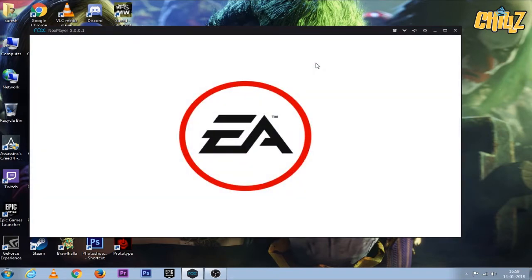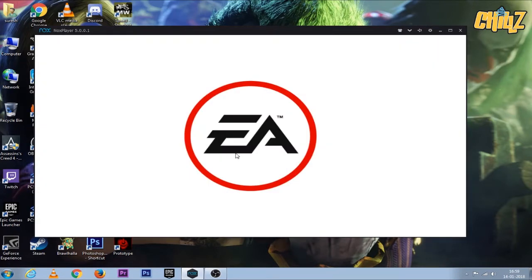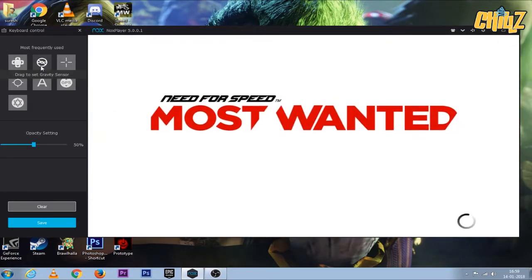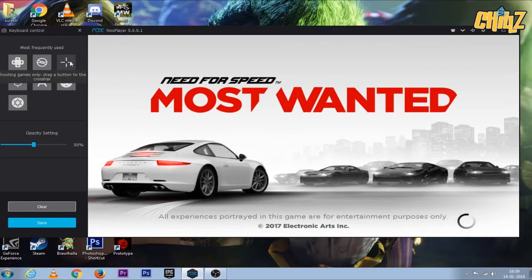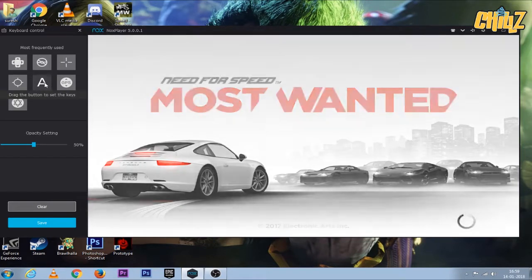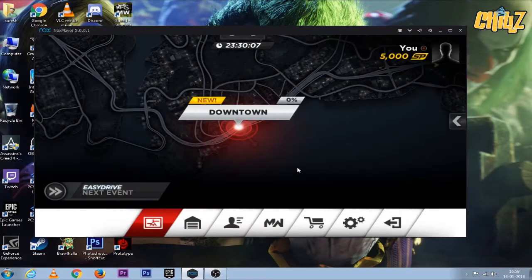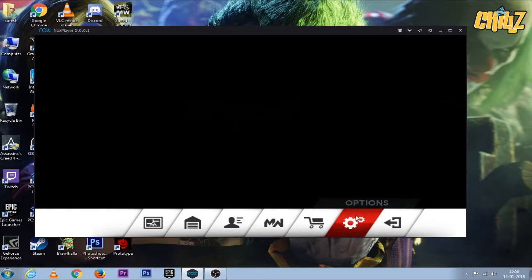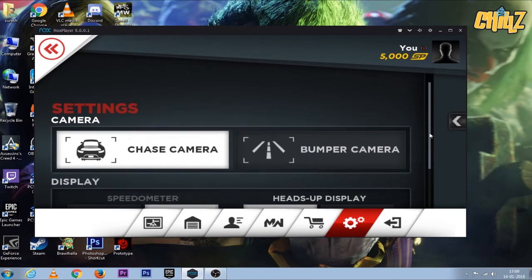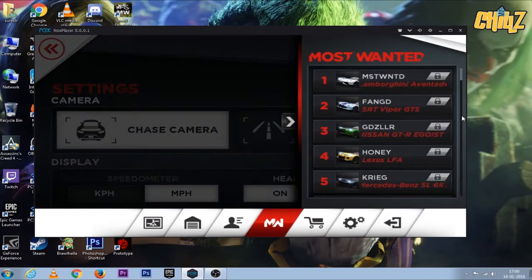If you have the map, you can use the map. Now I will try it. You can use W, A, S, D, and you can tilt the map. You can set the tilt. You can run the game with the max settings.